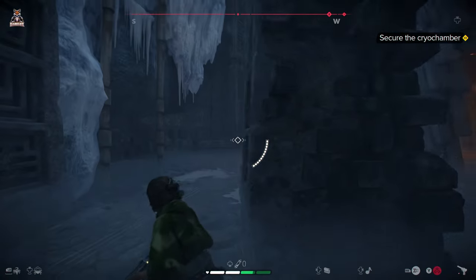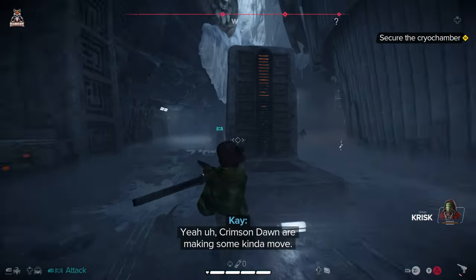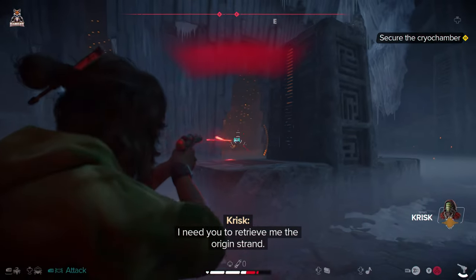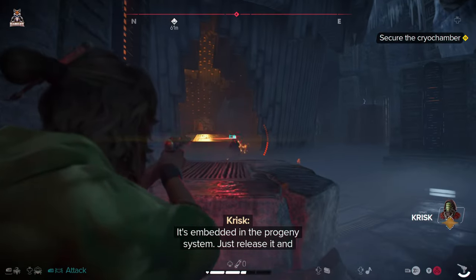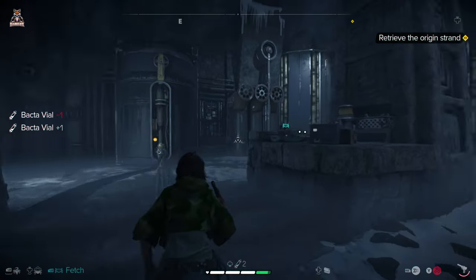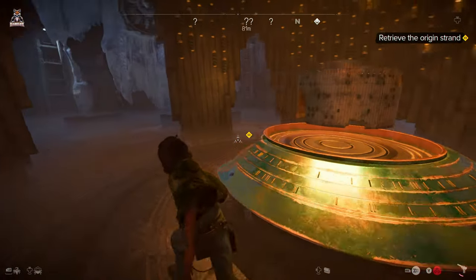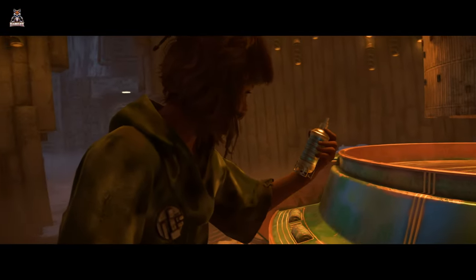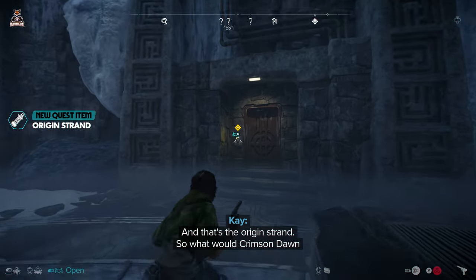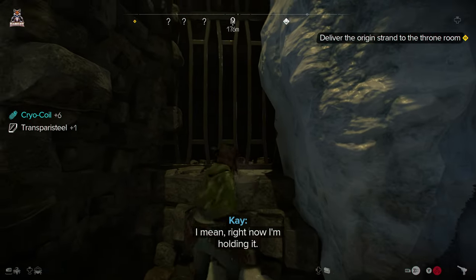We've got to go this way. What's this? Some kind of crazy model — let's rip it. That's the origins strand, Trant. What would Crimson Dawn even do with this? Whoever holds that thing runs the hive. It's some kind of genetic code. How do we get out of here? Time to climb once more.